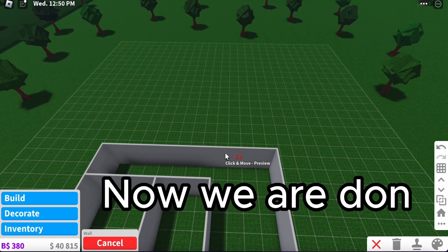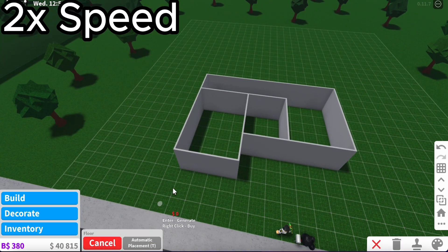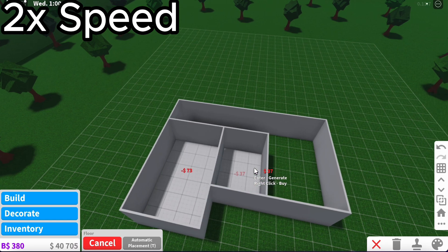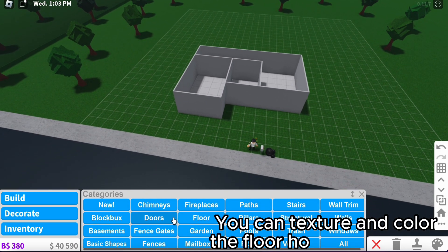Now we are done with the walls. Let's move on to flooring. You can texture and color the floor however you want.